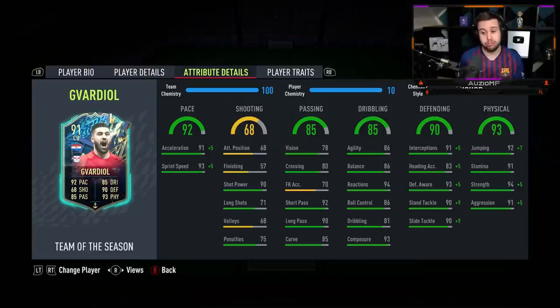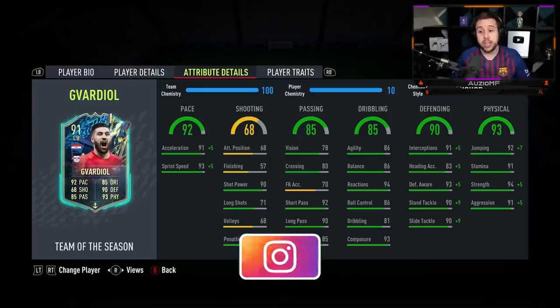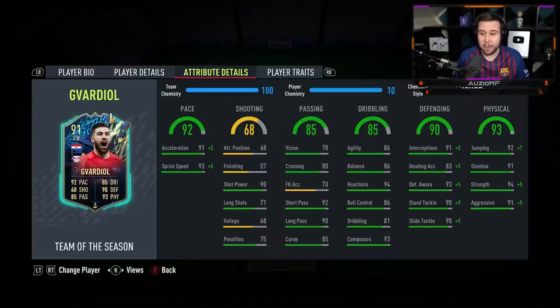Now the passing stats on this card for a centre back, they look unreal. It looks like he's going to be like a ball-playing centre back — a player that can go forward a little bit, and if you see a player wide open on the other side, you 100% go for it because you know it's going to get there with that 90 long passing. His dribbling stats look amazing — just straight up amazing. He has got 86 agility, 86 balance, 94 reactions, 86 ball control.